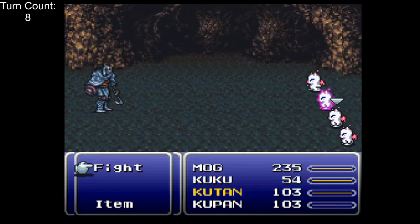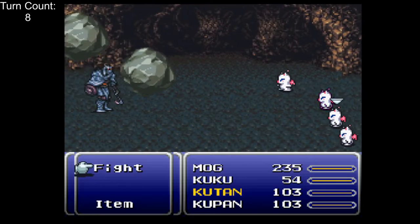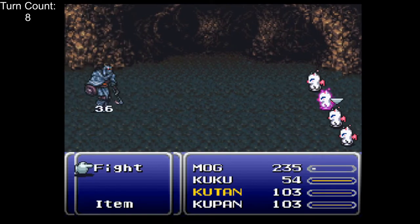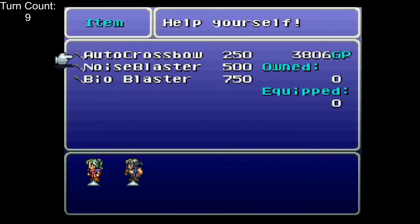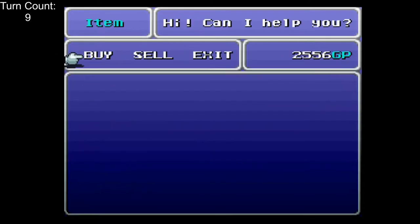To finish off Marshall, we just need to tell Mog to dance. Since Mog acts on his own while dancing, we only need to spend one turn to win the entire fight. You'd think a strat like that would be useful going forward, but it never comes up again, so yeah. Next, we head down to Figaro.